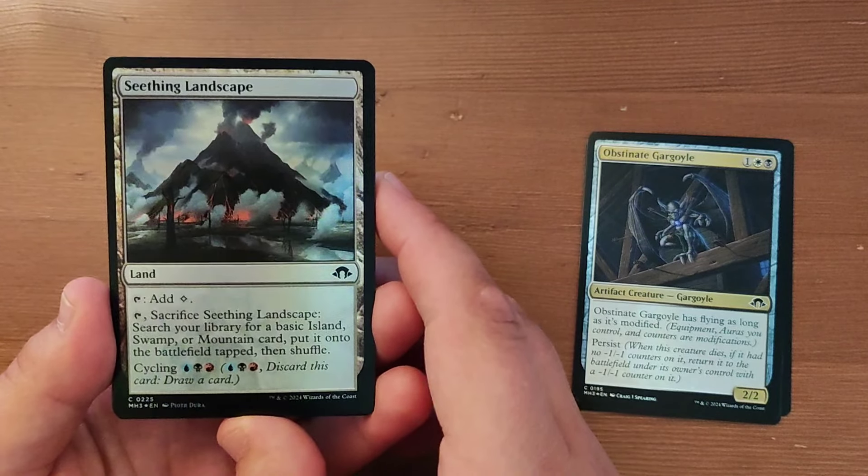Waterlocked Teachings — search your library for an instant card or a card with flash, reveal it, put it into your hand, then shuffle. It's one of the modal cards, so there will also be a land mode. Another great addition to commander decks, I think.